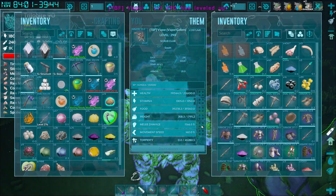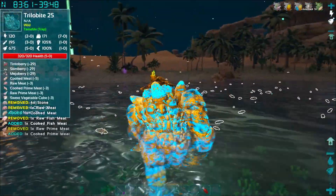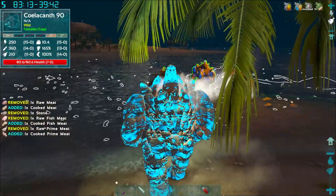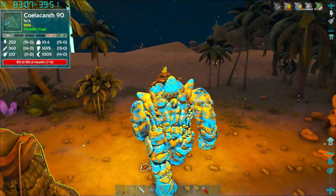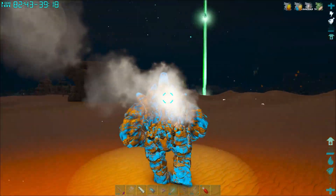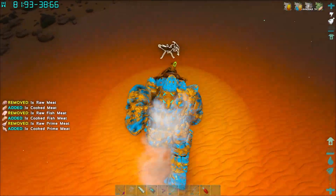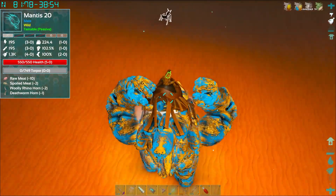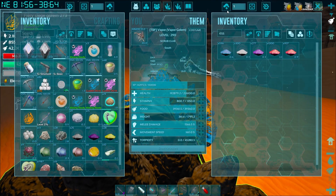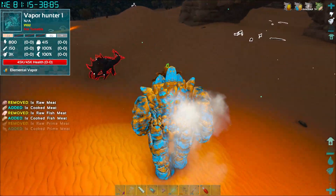We're at 2:30 in-game now. We head inland to get away from the water fights and get some straight rexes. We fight mantis on the way. We're now sitting at about 1900 essence total, pulling from all our golems. Then our first reaper spawns — a 45,000 health vapor hunter reaper! We take it on with our golems, scrambling to gather Glacier who wandered off.